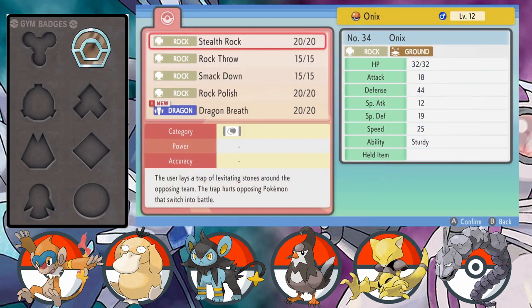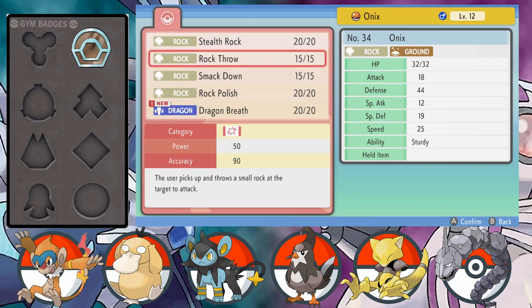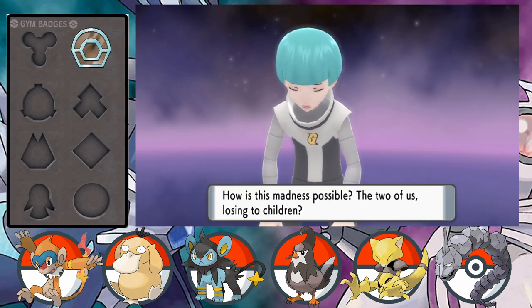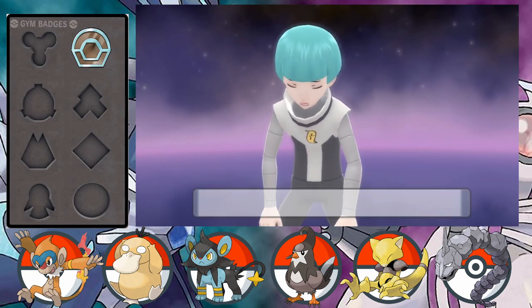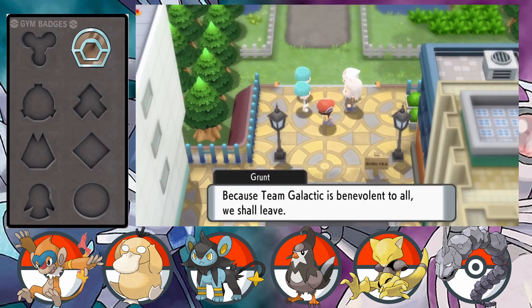We get Dragon Breath on level up - not a particularly great move, but it's a different typing to Rock, so why not. Rock Throw doesn't really have any usefulness over Smackdown so I'll swap those out. We defeat the Team Galactic grunts, who exclaim: 'How is this madness possible - the two of us losing to children! This won't do, time for retreat, this mission is a failure.' They leave saying: 'Because Team Galactic is benevolent to all, we shall leave.'